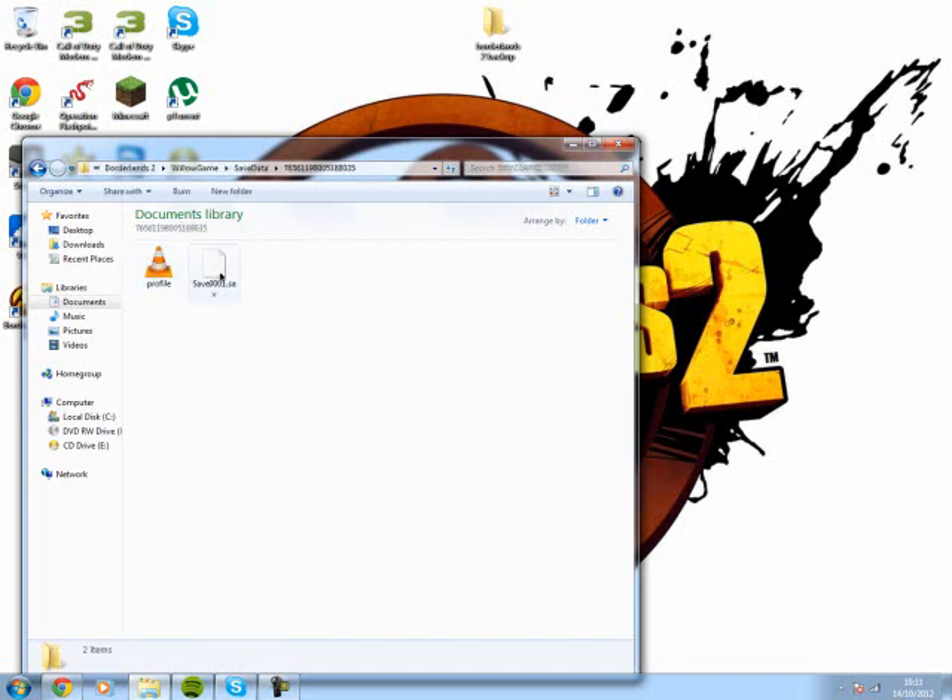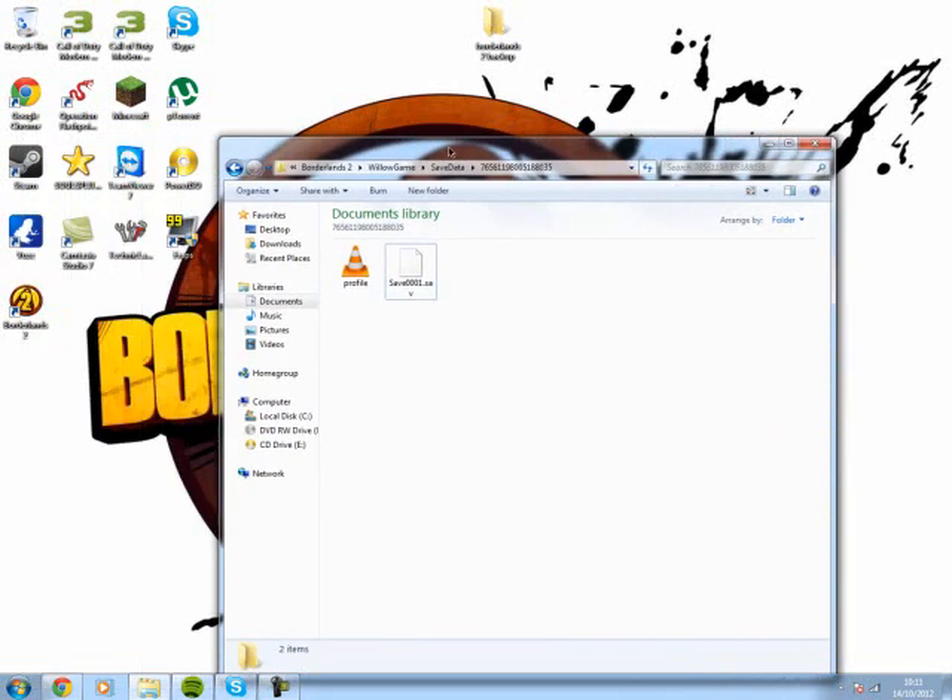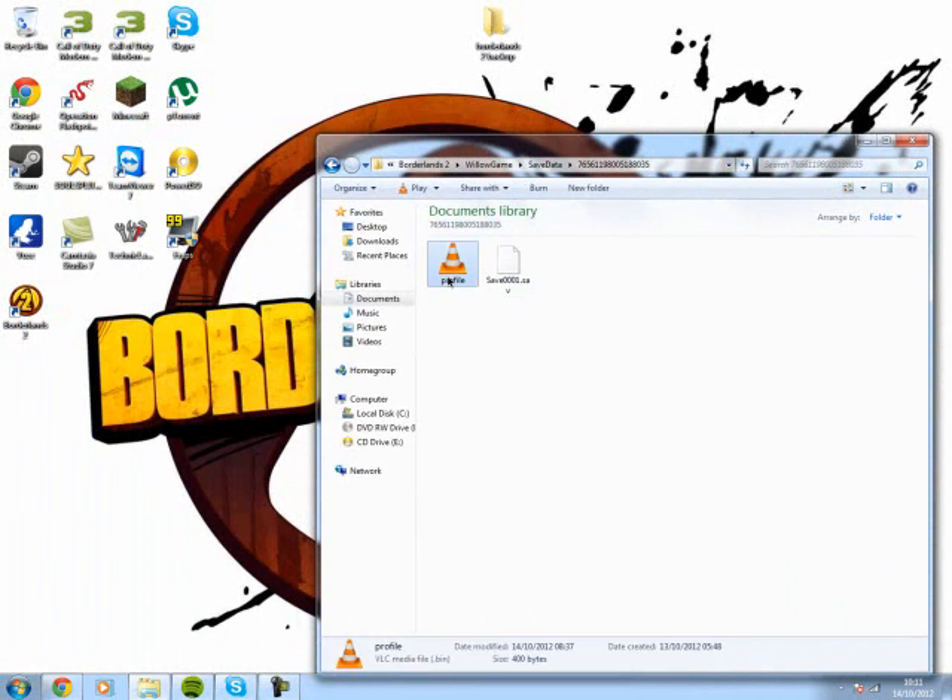Double click on that. You might have more than one of these — each one is your characters. I only have one character because I only got this yesterday. This profile file, which is a VSC media file, is where everything is saved: your badass rank, your gold keys, everything like that.